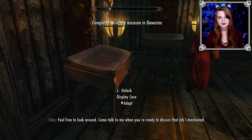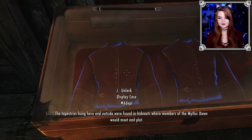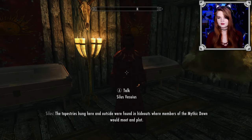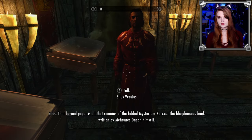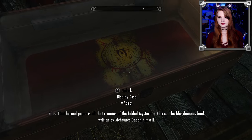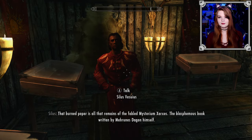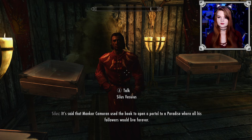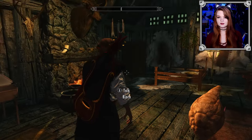'Come talk to me when you're ready to discuss that job.' The tapestries were found in hideouts where Mythic Dawn members would meet and plot. That burned paper is all that remains of the Mysterium Xarxes — the blasphemous book written by Mehrunes Dagon himself. What a throwback. Mankar Camoran used the book to open a portal to a paradise — it worked out great for him, not that Gonaire was there.